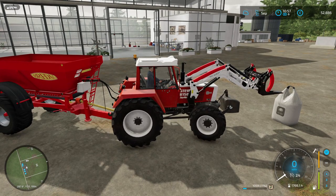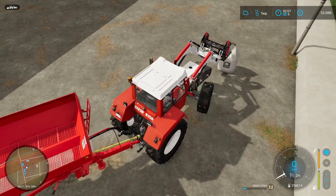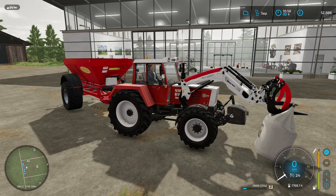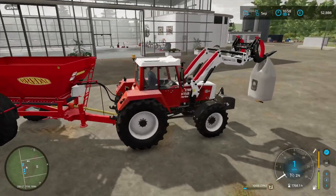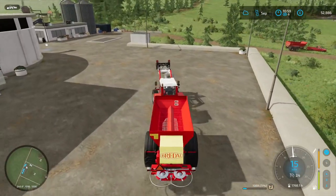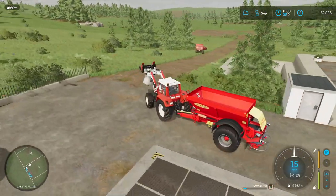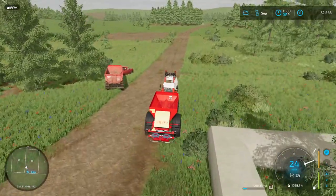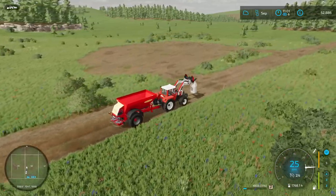Line yourself up and use the camera to hook the forks into the bag. It takes a bit of playing around with the driving. Once hooked, just tilt upward and lift. Now we have the lime bag on the forks and fertilizer in the trailer — we're being efficient, taking everything in one trip. We also took a log up to sell on the way to the shop.